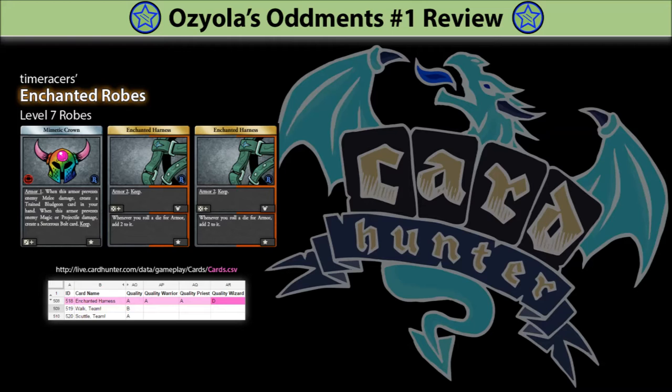The order of letters from highest to lowest is triple A, double A, A, B, C, D, E. The information for the cards, excluding pictures and sounds, is at live.cardhunter.com/data/gameplay/cards.csv. Rating A is what you humans call gold; B is silver, and so forth. Some cards have different ratings for different character classes. Enchanted Harness is one of them — currently it is only rated as D, or Paper, for Wizards.